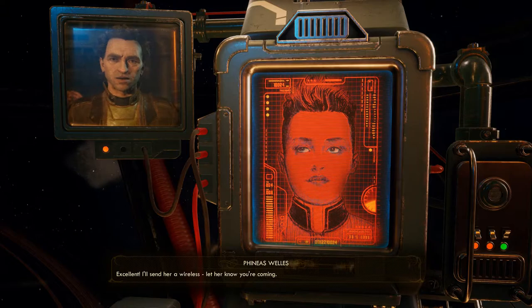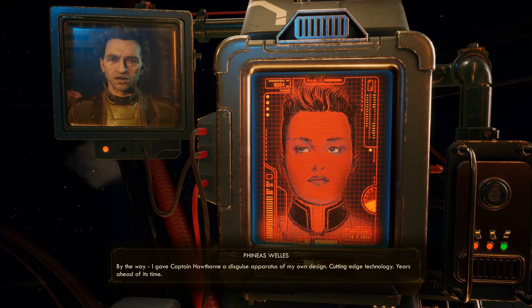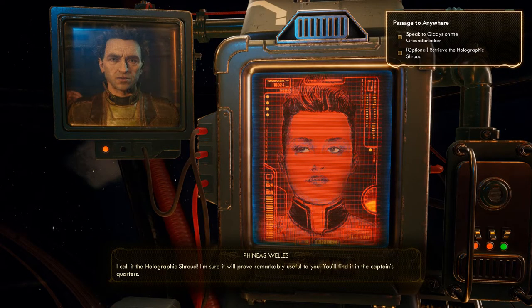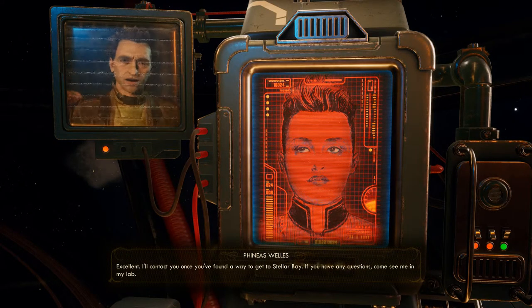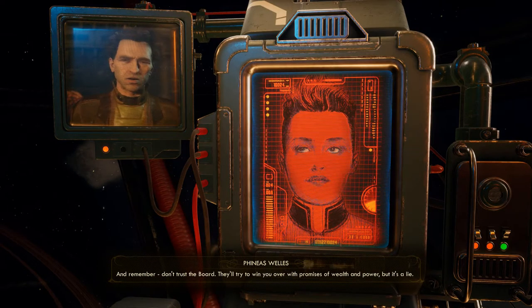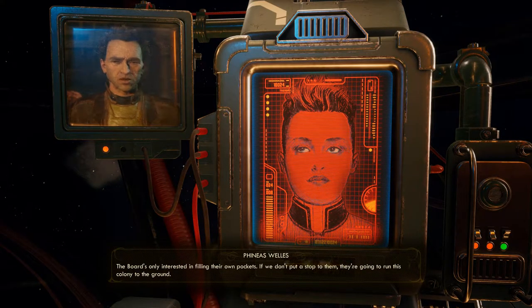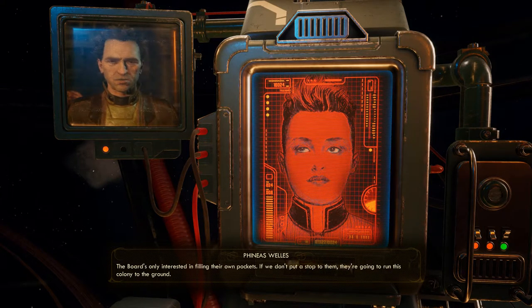I'll send her a wireless and let her know you're coming. By the way, I gave Captain Hawthorne a disguise apparatus of my own design — cutting-edge technology years ahead of its time. I call it the Holographic Shroud. I'm sure it will prove remarkably useful to you; you'll find it in the Captain's quarters. I'll contact you once you've found a way to get to Stellar Bay. Don't trust the board — they'll try to win you over with promises of wealth and power, but it's a lie. The board's only interested in filling their own pockets; if we don't put a stop to them, they're going to run this colony to the ground. Transmission ended.